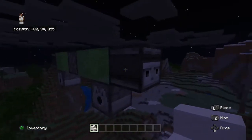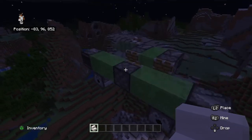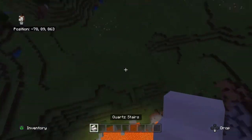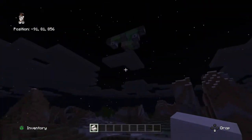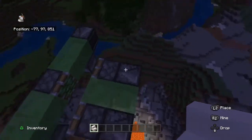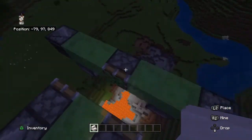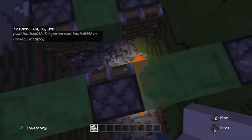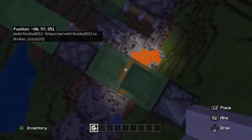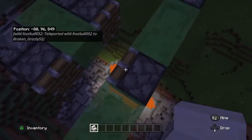You can also put fire charges in the dispensers instead. If you don't want to make a mess like with TNT, put fire charges and it will do less damage but burn down stuff.